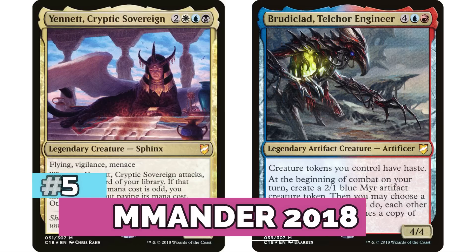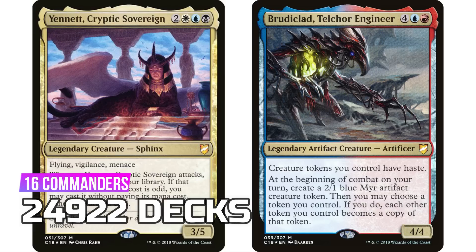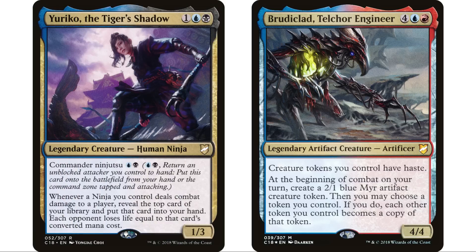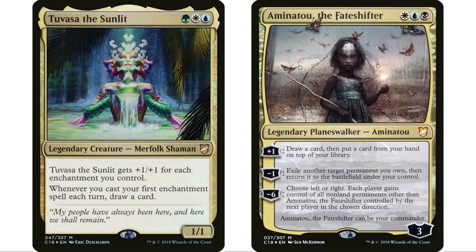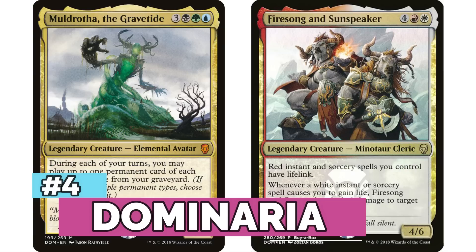At number five — we're in the top five — is Commander 2018, and I don't think anyone is surprised to see it so high. 16 legendary creatures for 24,922 decks. Yuriko, the Tiger's Shadow is now the fourth highest ranked commander in the entire format with over 5,300 decks — really crazy. Lord Windgrace has 3,500 decks, Tuvasa and Aminatou are commanders you just see all over the place.